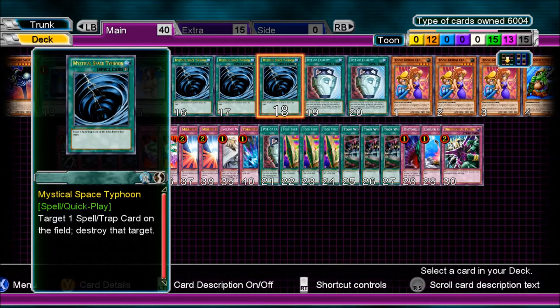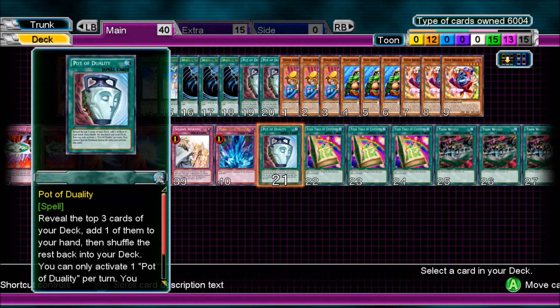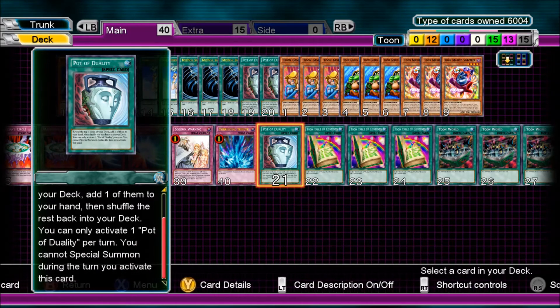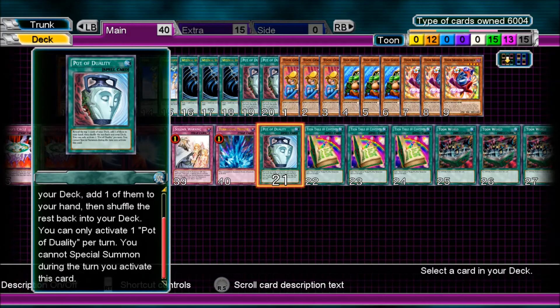3 Mystical Space Typhoon — I try to throw that in every deck. Pod of Duality — you run three of them because you don't really do Special Summons much, so you want to plus as much as possible with this card. Of course, you check the top three cards of your deck and pick one of them.